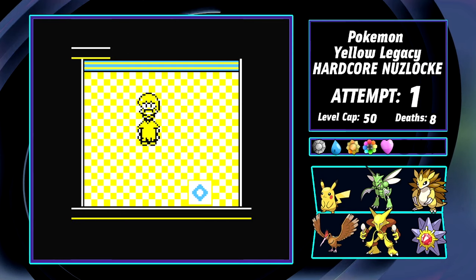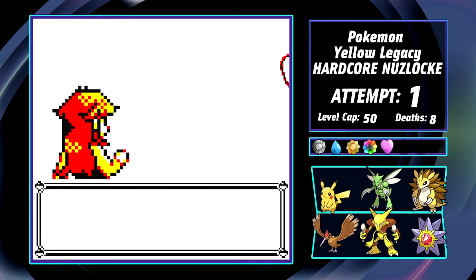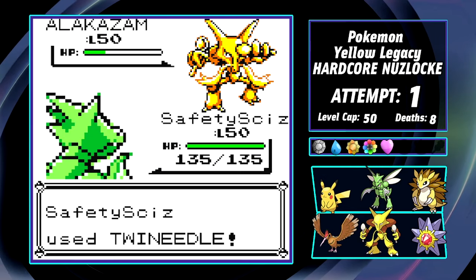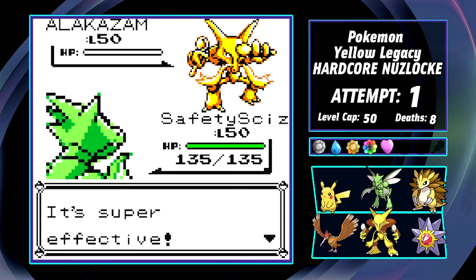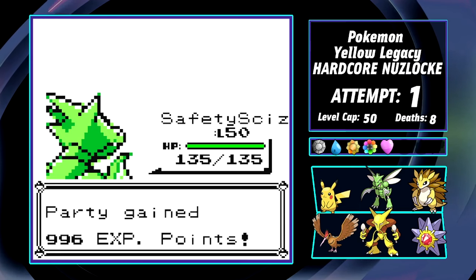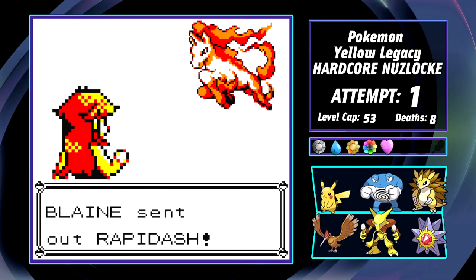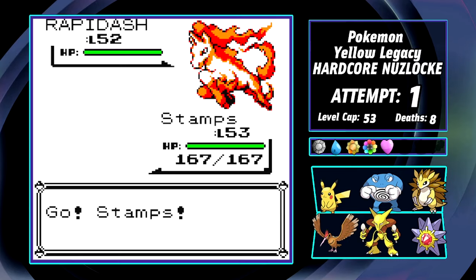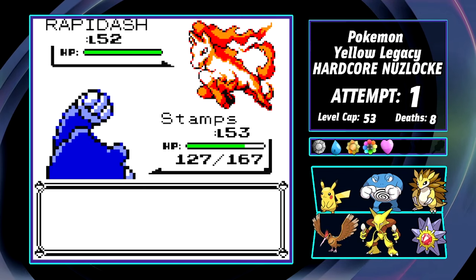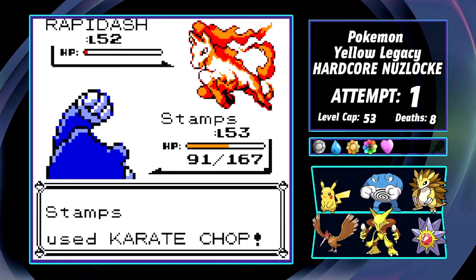Sabrina is terrifying on paper with a team full of Psychic types that all know Psychic, believe it or not. But luckily I've got the perfect counter — with a buffed Twineedle, Safety Scissors joins the team and sweeps all of Sabrina's Pokemon. Back to the box. Blaine is a pretty similar story — his Rapidash is probably the biggest threat with its higher crit chances thanks to buffed Speed, but Stamps lifts two High Jump Kicks and retaliates with an Earthquake to honor Beanie Baby, then a Karate Chop to clean up.